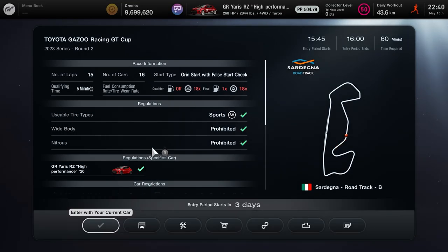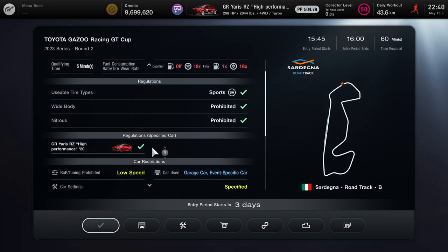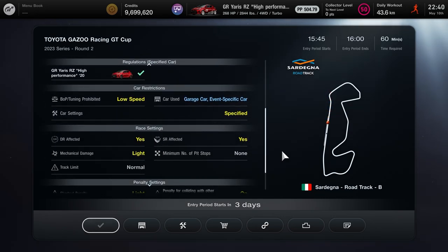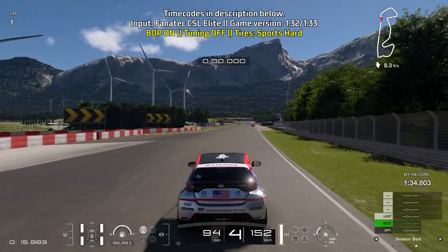Taking a quick look at the race details: 10-lap race for those in GT2 and 3, 15-lap race for those in GT1. We're in a fully stock Toyota GR Yaris so there's no tuning involved. We're only on the sports hard tires and fuel is at times one for the race, but tire wear is at times 18, so tire wear is gonna be a royal pain. For this race there are no mandatory pit stops and since we're only using one tire type there are no mandatory tires.